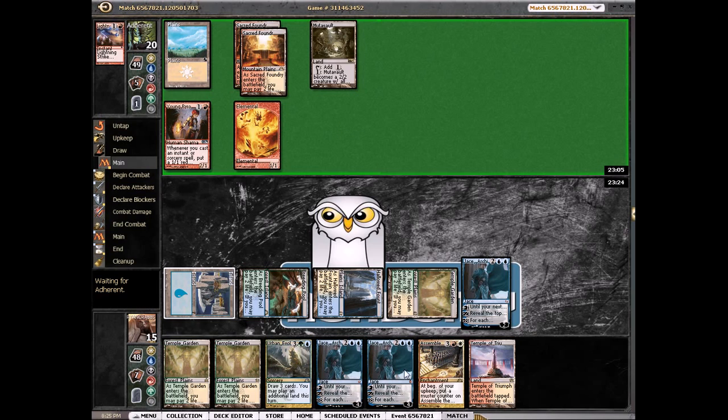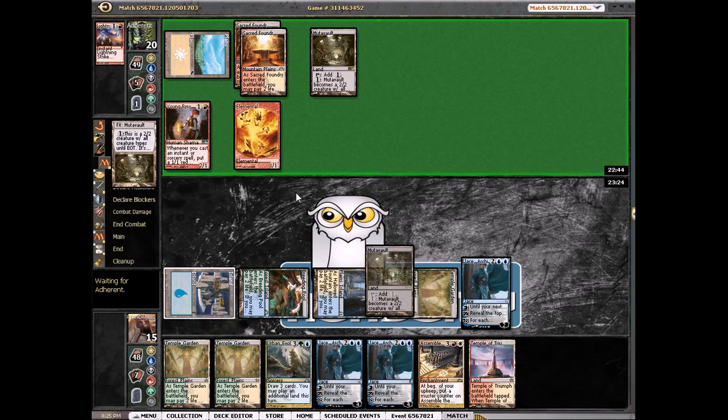I might just play this Jace and plus it — try to stem the bleeding, hopefully get Supreme Verdict pretty soon. Mutavault. This matchup will definitely bring in Archangel of Thune. I think we do have Chains of Rock but nope, so we go to twelve. Drew a land, just trying to plus this Jace.